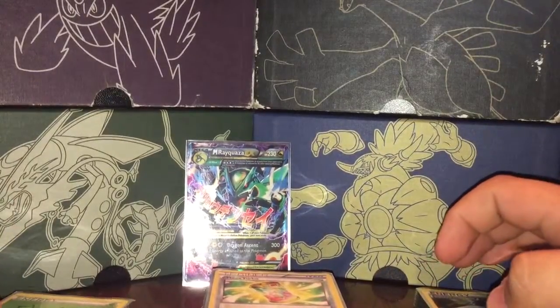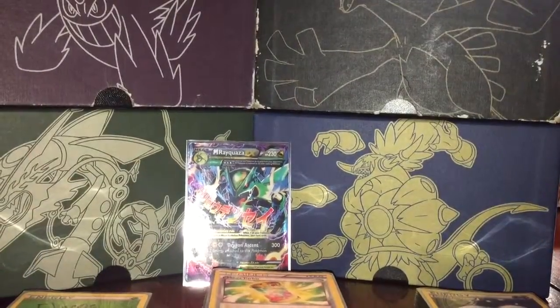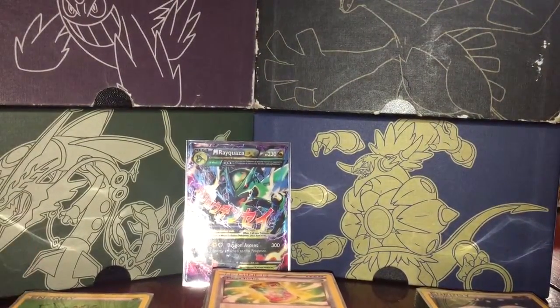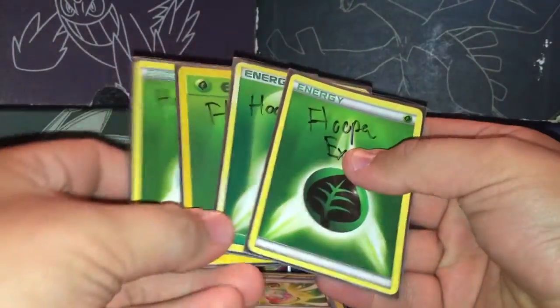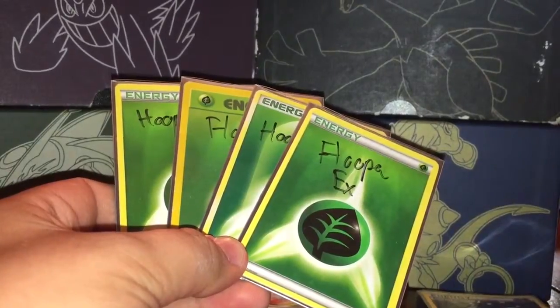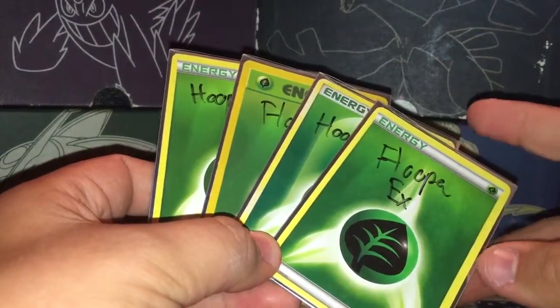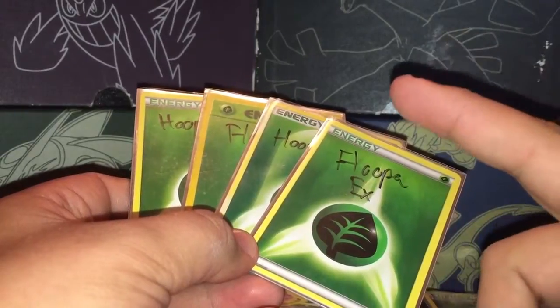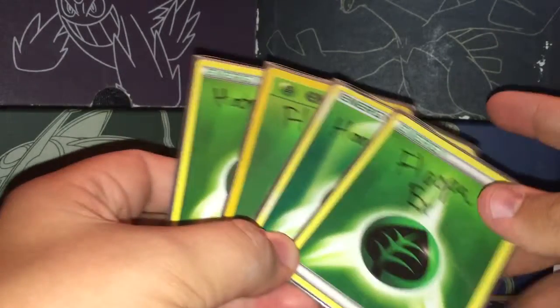I'm going to start off with the Pokemon — the basics and the Megas — and then it's all EXs. There's no regulars I could find to put in here, though there's one variation possible. To start off the deck, you're going to want four Hoopa EX. I'm just using proxies. Its ability says search your deck for three Pokemon EX, excluding Hoopa EX, and place them into your hand. Its attack uses three energies, does about 100 damage, and discards two energies, but it's not that good. This Pokemon is mainly used for its ability.